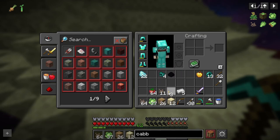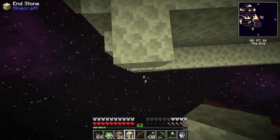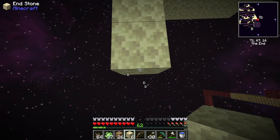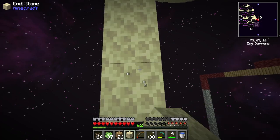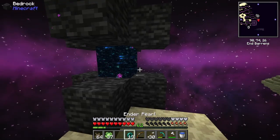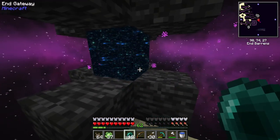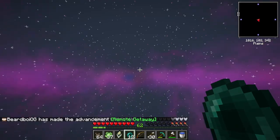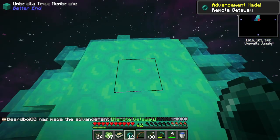Let's use the end stone first to build over, mainly because I'm very iffy with the End — if my keyboard dies at any moment I lose so much more stuff. We grab ourselves an ender pearl and shoot in. There it goes — okay, it scared me for a second!